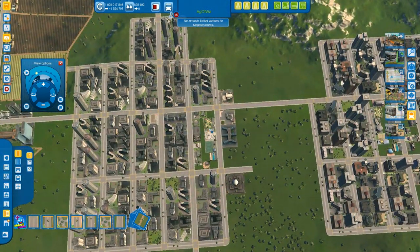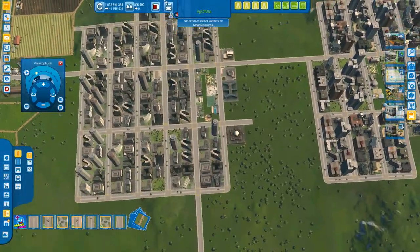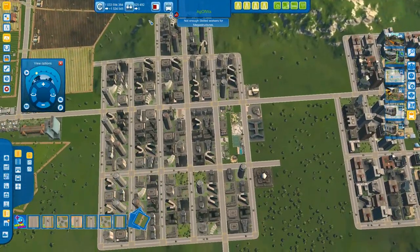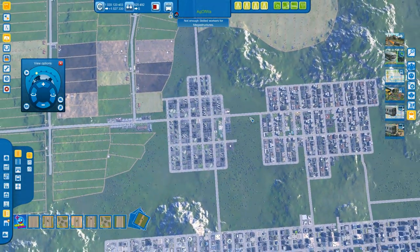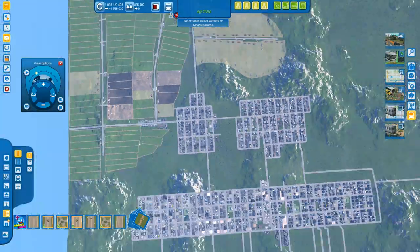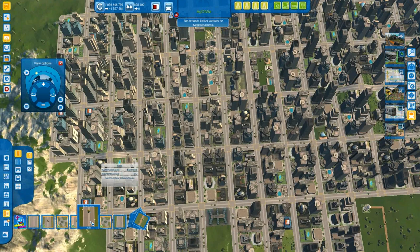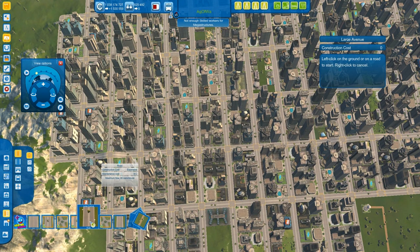Some of you might be thinking about placing expressways everywhere to improve freight — that doesn't help. Check my freight tutorial for why freight is very minimally affected by the roads you place. In later stages and end game, you should not rely on anything bigger than the large avenue in your actual town blocks and downtown districts. That's what I do — I place my large avenue and I'm pretty happy with that.